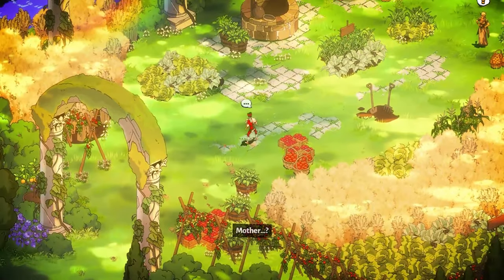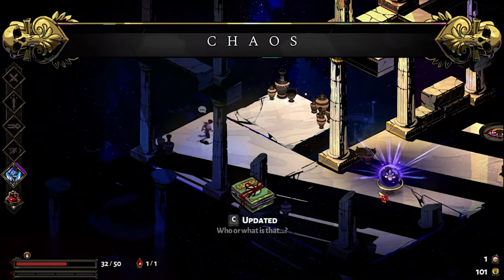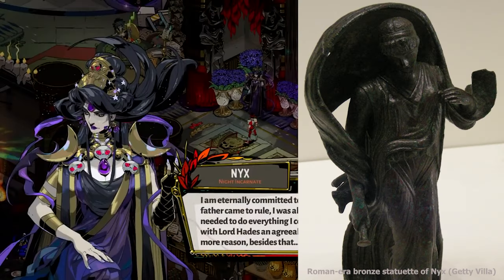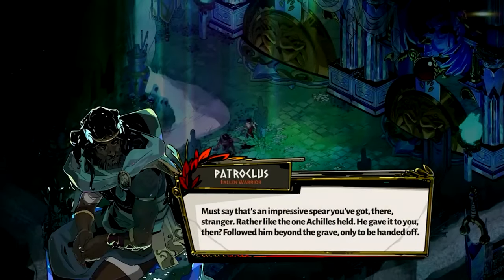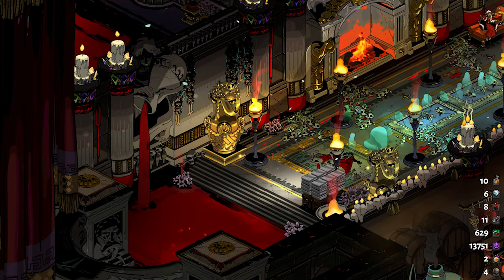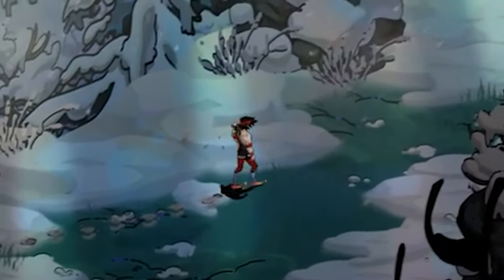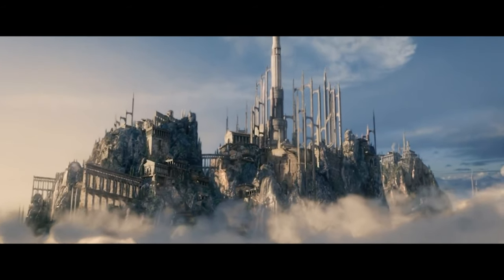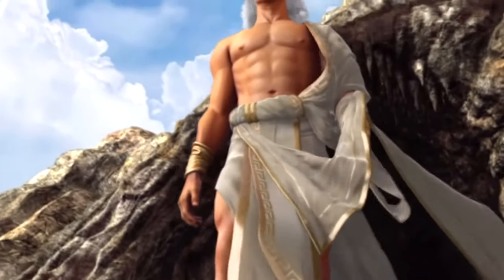Hades is a retelling and adaptation of the classical Persephone and Hades mythos. All items, settings, and characters are from classical Greek mythology. In turn, Nectar also exists in Greek mythology — it's sometimes interchangeable with Ambrosia. Both are the legendary foods or drinks of the gods, said to grant immortality to anyone who consumes them, amongst other positive effects.